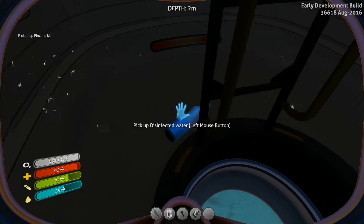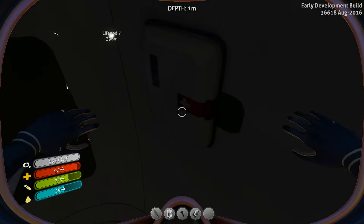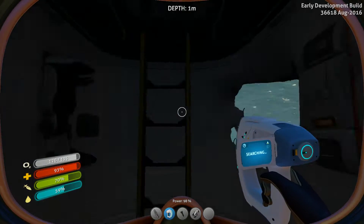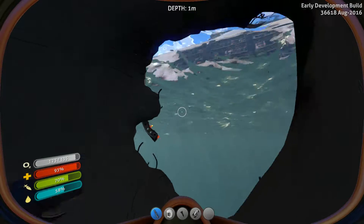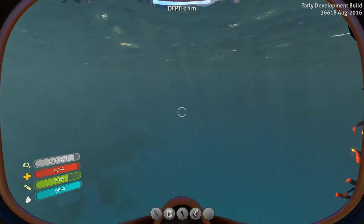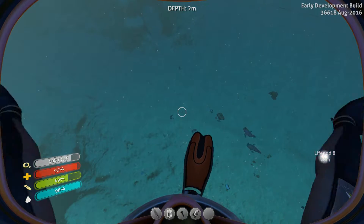Oh nice! This is disinfected water — that's good loot. Unfortunately these guys are inactive. Maybe we can get some power cells. Let's scan something — nothing to scan. We can actually drink that water because we need to drink anyway. There are some containers down there but we're not gonna go there.